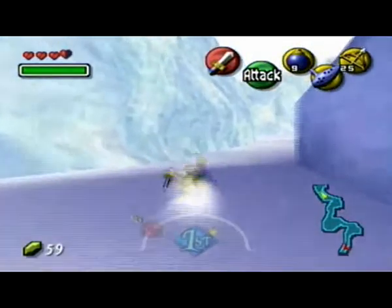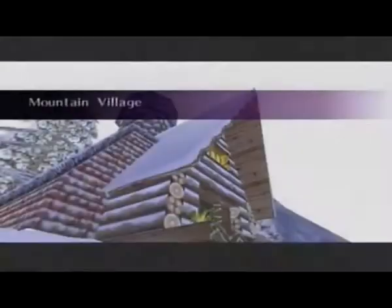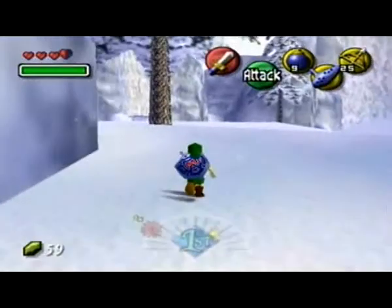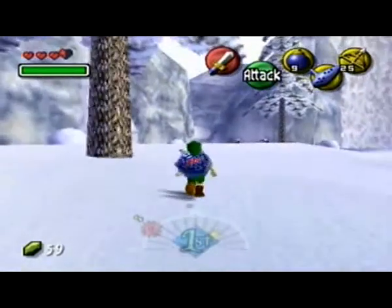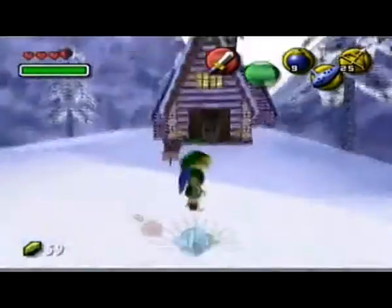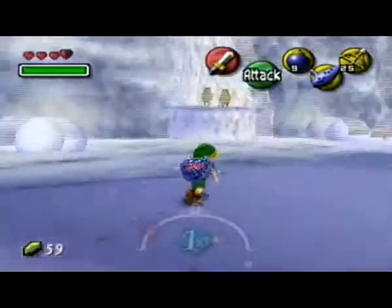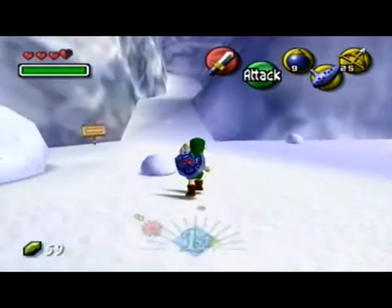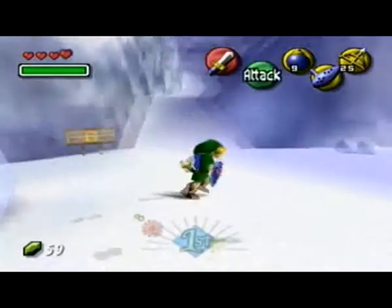This is a very important spot — not only just because it's part of the game, but that house in particular has a very special weapon that we must actually get. And look — it's a Goron. Although I'm not really quite sure. I'm not remembering right away what I'm supposed to do. There's a safe spot. Let me read this real quick.